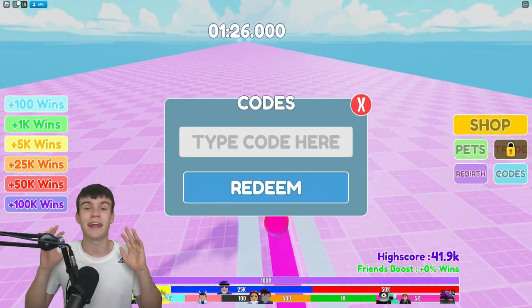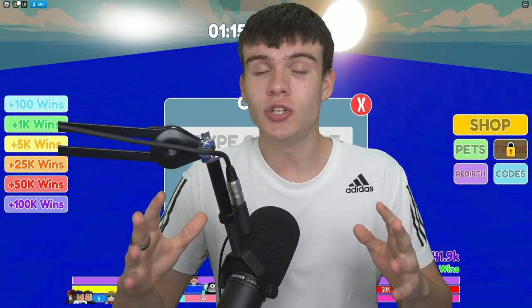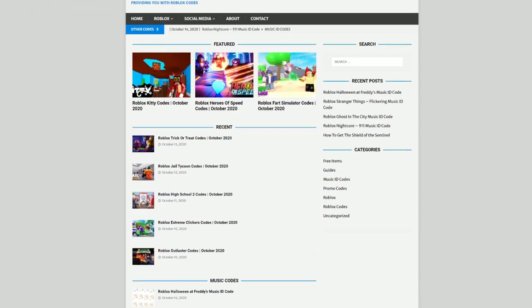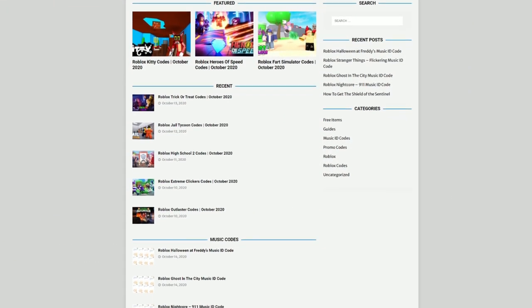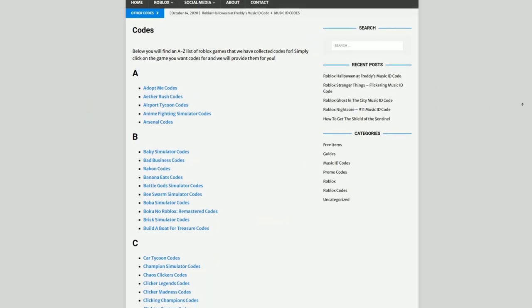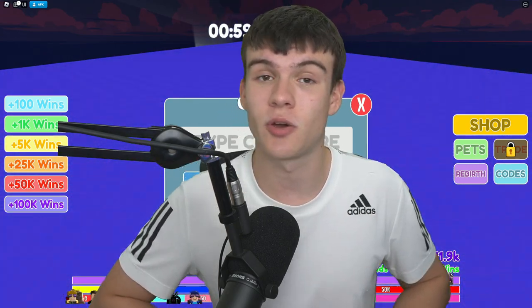To redeem codes in Race Clicker, go to the right side and click where it says 'Codes' — the code menu will come out. Also, if you're fed up of watching YouTube videos just to find Roblox codes, check out rblxcodes.com. On that website you can find game codes, music codes, and guides for over 1,000 Roblox games.